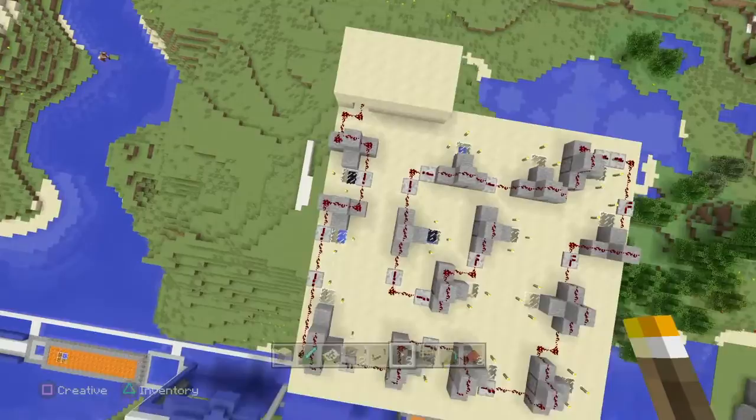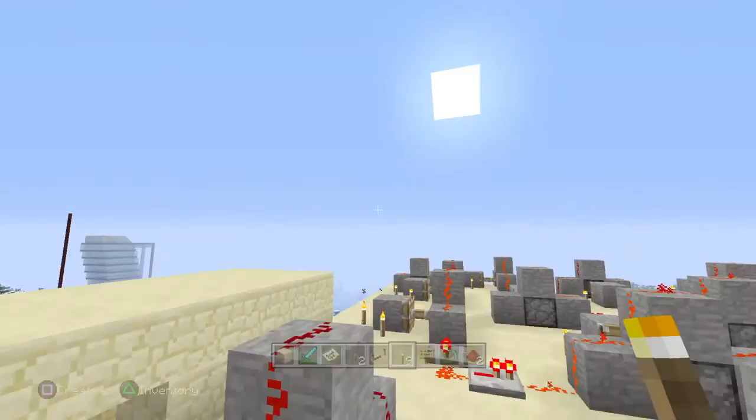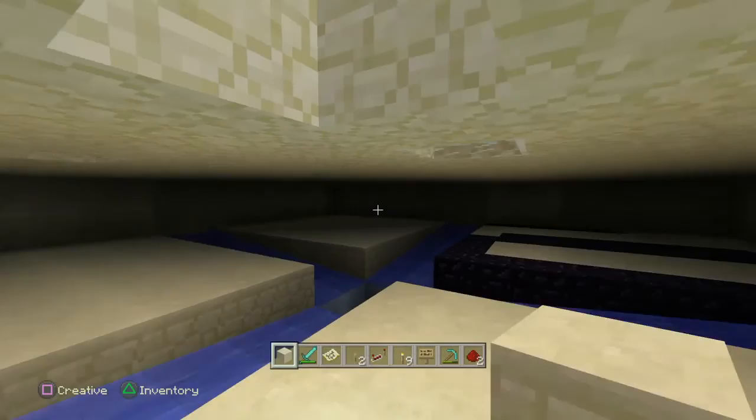It's currently off, as you can see, because there's light coming into it. We will turn it on and float back up here. As you can see, the pistons move the blocks out — they're sticky pistons so they'll pull the blocks back — but they move the blocks out over the holes and it's now dark inside. I have sandstone here. Let's pop down inside this thing and check it out.